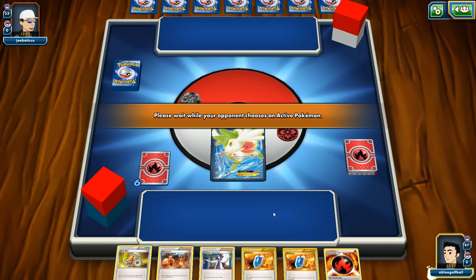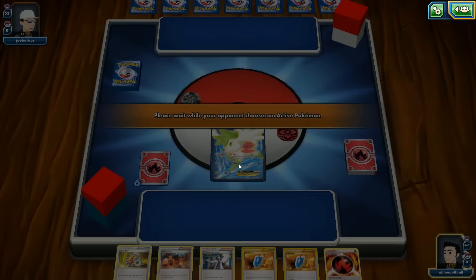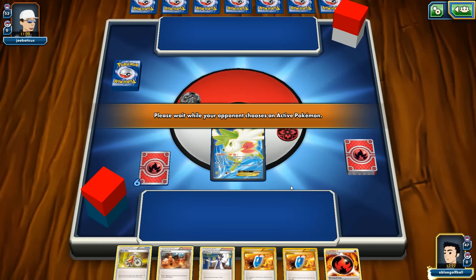We could play the Sycamore only if we top-deck an Emboar EX or Entei, but we'd be losing two VS Seekers which are absolutely crucial for flexibility. We can top-deck a Shauna at some point. I'd like to get rid of Shaman off the active spot — we could use Sky Return, but it takes two turns to power up Shaman anyway.